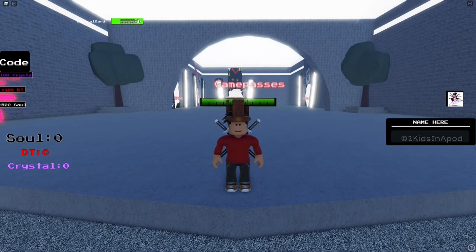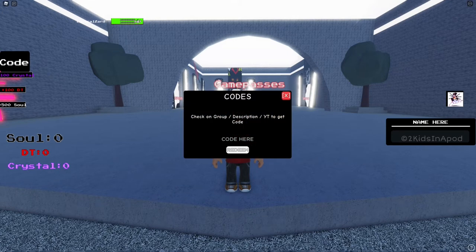All you gotta do to enter in the codes for this game is click on the code icon, then click on code here, type in whatever code I give you, click on redeem, and if the code is valid you should be getting your award. Just make sure you use the same exact spelling and capitalization as I do, and codes do expire over time.